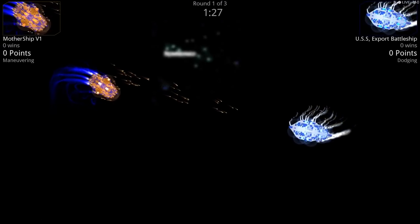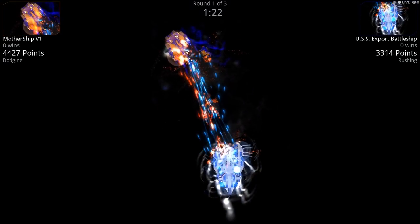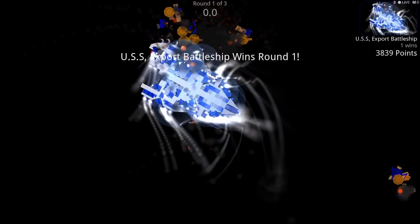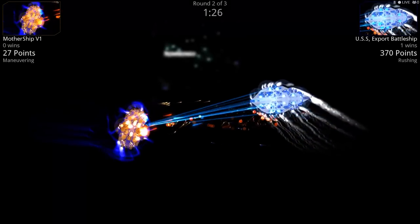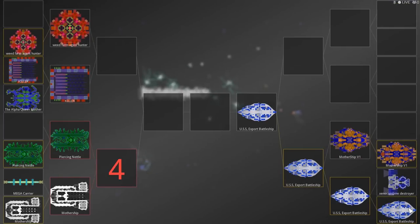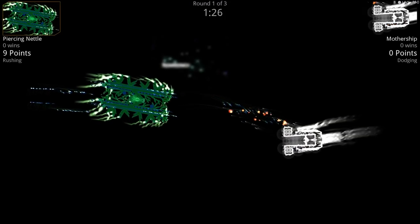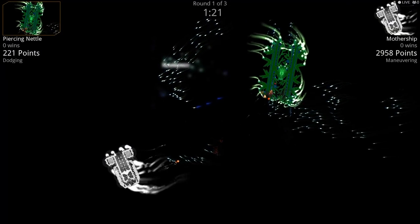Mothership versus USS Export Battleship — Mothership is Rune Raider. Oh, this is a good fight! Both with plasmas, I think. That battleship — that is a nice ship. It just cuts right through those plasmas — they cut straight through. So it looks like the USS Export Battleship is part of the final battles. Oh, the Nettle — the Nettle is all missiles. That's right. I don't know that my ships will do that well here.